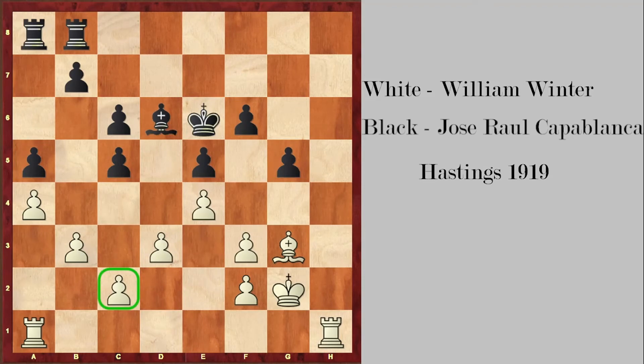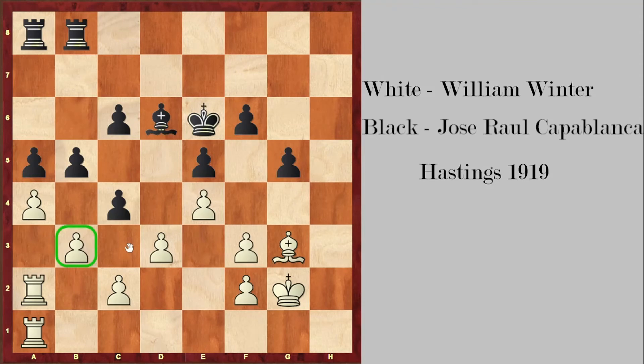Going back to the game — white decides to go rook a2, and now black plays b5 trying to open up the queenside. Rook h1, and now c4, trying to provoke some weaknesses. Even if it means giving up a pawn, in this case giving up a pawn means that white gets doubled pawns on the c-file.